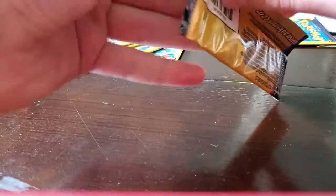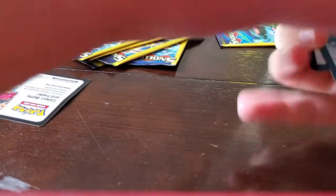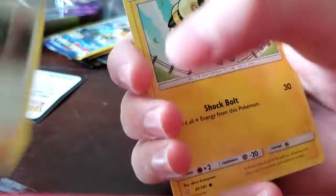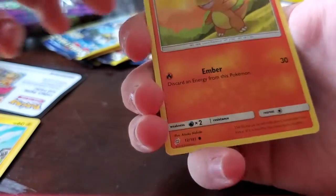Another Team-Up. Maybe we'll get a Venusaur and Snivy — I know Logan wants that one really bad. We got a Morpeko, a Reap, and a Charmander. I like the artwork on that Charmander.